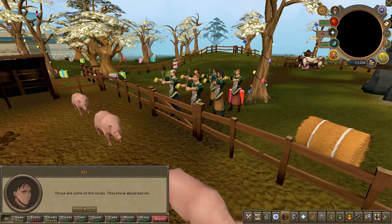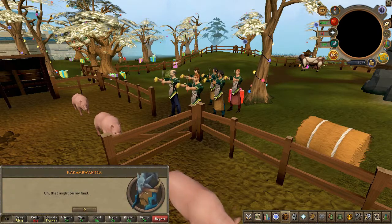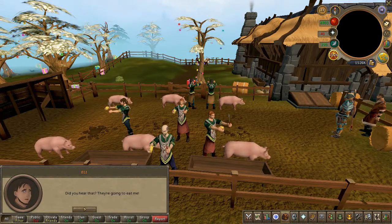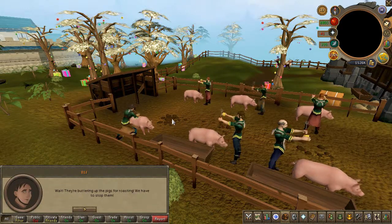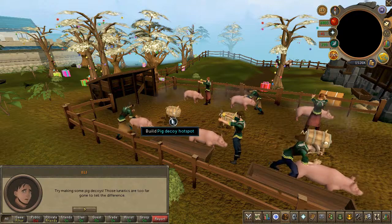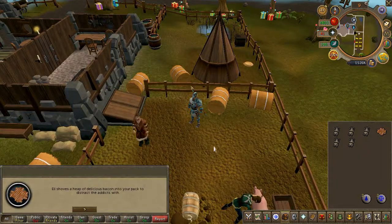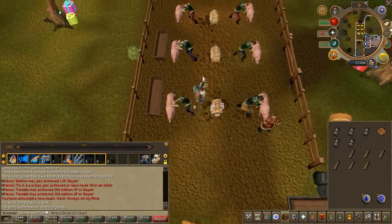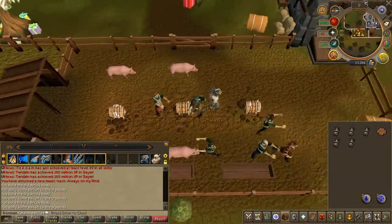You will now have to deal with a group of people. Go ahead and place bacon on the decoys around the area, and keep doing this until Eli has escorted all the pigs.